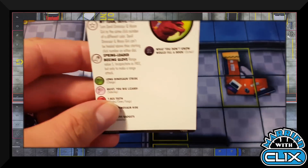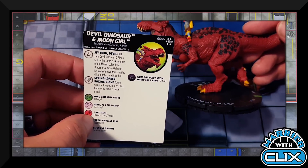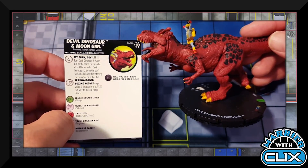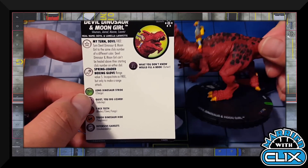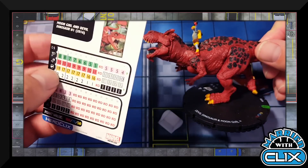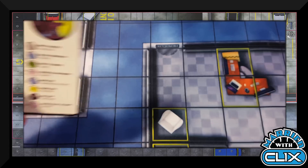Giant figure 006 is Devil Dinosaur and Moon Girl with Inhumans, Animal, Monster, and Scientist keywords. They function very similarly to the Power Man and Iron Fist dual character — 'My Turn': same click number, different color activates the other dial; can't heal above the starting line on either. Moon Girl's special attack is 'Spring-Loaded Boxing Glove': range five Incapacitate, free but only for range attacks. You're either a big monster with Blades/Claws on the 175-point dial, or an Incapacitate/Outwit support piece at 50 points. Won't see competitive play, but will see fun play.